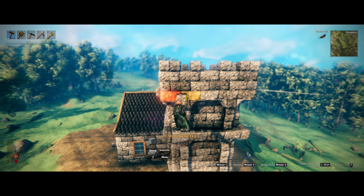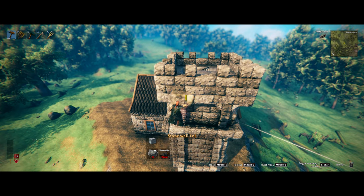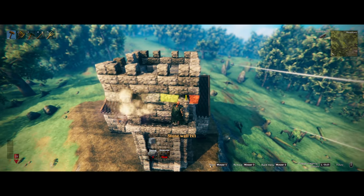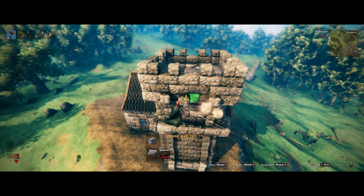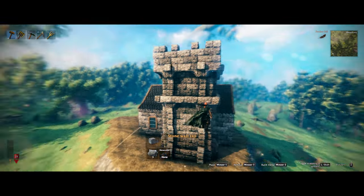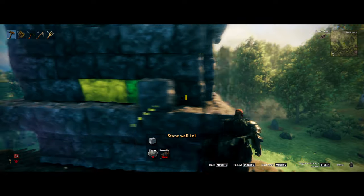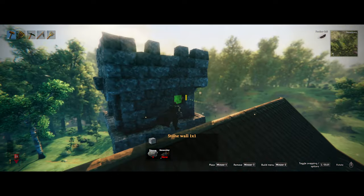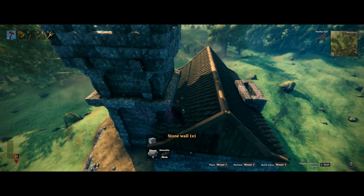We're going to do that on all sides. Now we have a much better looking tower. Only on this side it looks a little bit different — you could leave it like this if you don't mind, or you could do exactly the same and just build it through the roof.